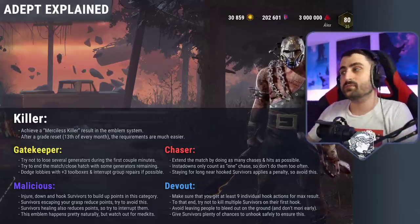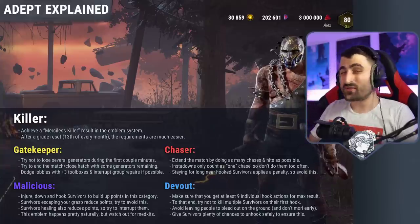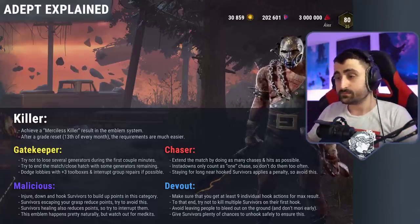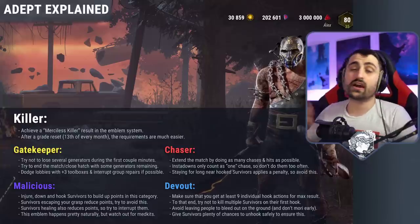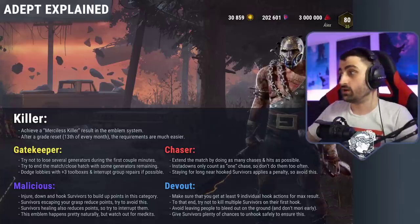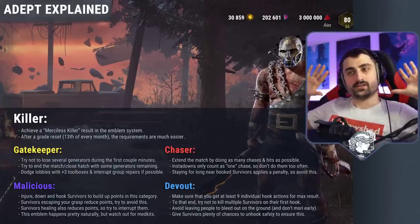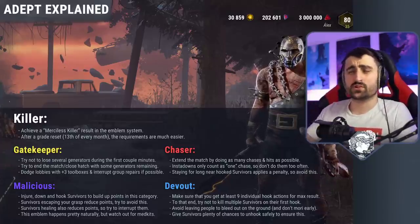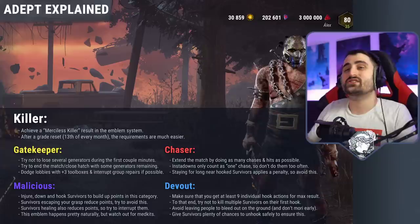So how exactly do you tickle the fancy of this emblem system? Very simple — you need to extend the games artificially. Maybe try to get one kill early so the game is under control, but after that you need the game to last a long time. If survivors do gens super quickly and get out, Gatekeeper will not give you good points. If you kill all the survivors too quickly, you won't get enough hooks or chases. So you need to find a middle ground — not getting destroyed, but also not destroying the survivors. If you get lots of chases and hooks, and don't let survivors do gens too quickly or heal too much, all of these emblems should be fairly doable. I'm now going to give you tips on every killer and which loadouts to aim for.